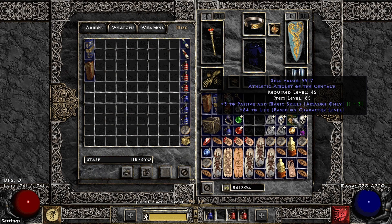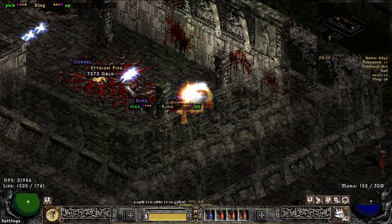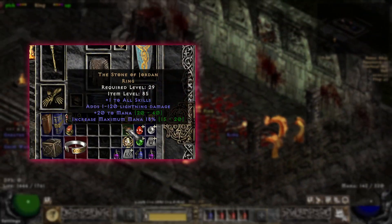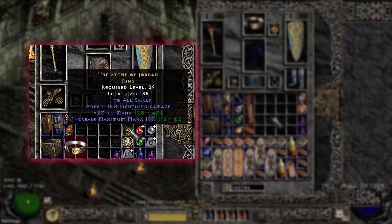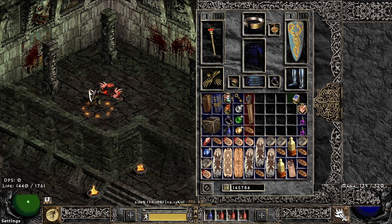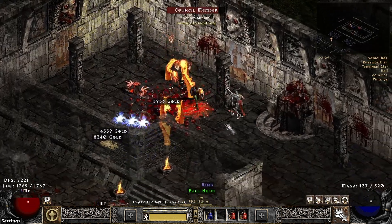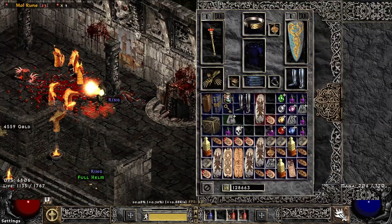There is another really nice amulet: 3 to passive and magic skills, and 64 to life based on character level — pretty decent. The unique ring from Travincal in Hell — what could it be? Spoiler alert: I actually found an SoJ from here before. It's a Nagelring, 39 percent. Very good. And lastly, one more mid rune — another Mal rune. That was my season start.